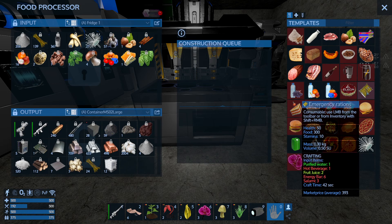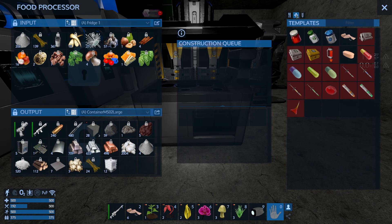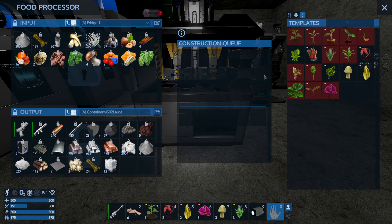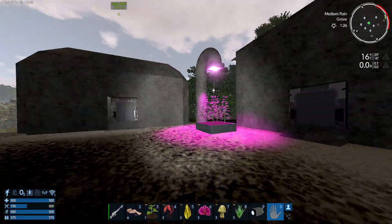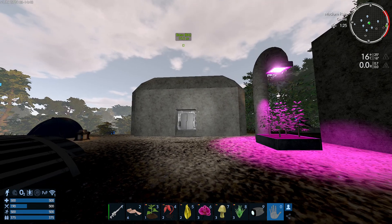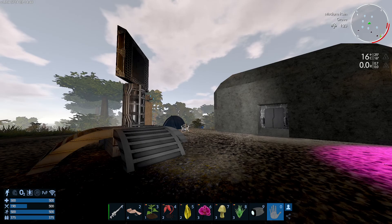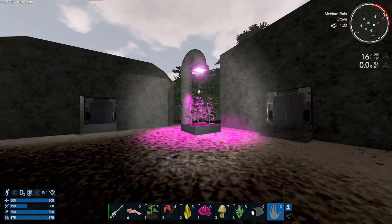Now I can go into the food processor and there are a few things I can already craft. I still can't do the emergency rations because I need more of what I produce, but I can already produce some meds. I can also do some seeds out of the yield I've got. Be mindful that the farm will not give you everything you need for every single med and food — some items you'll have to find in the world or get from enemies — but at least you'll be able to produce the best food in the game.